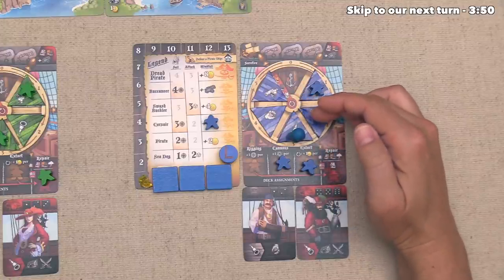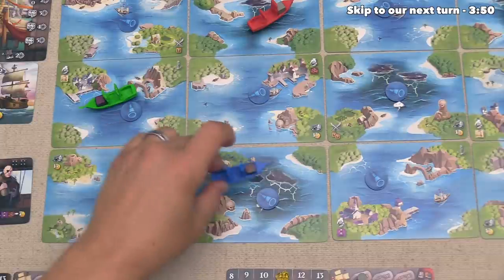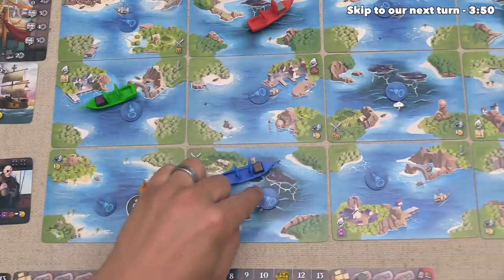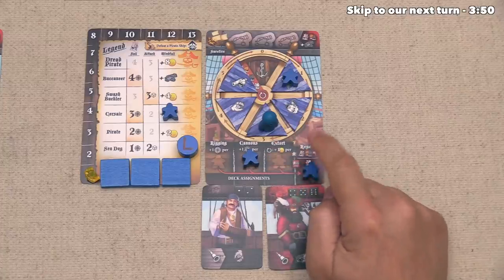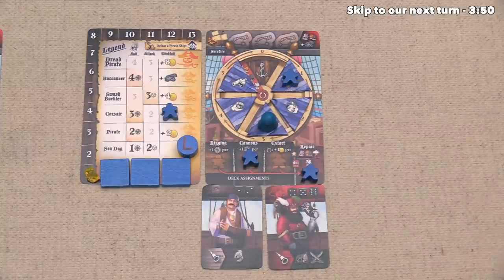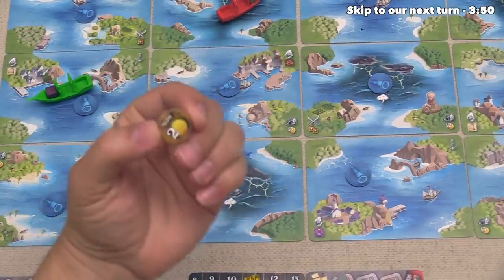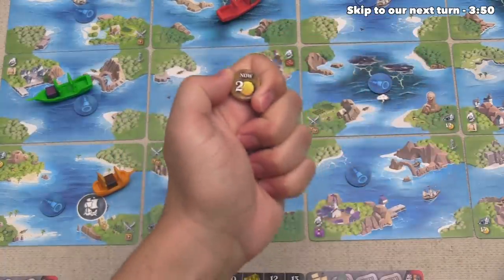Before they do that action, they can sail up to one time, and they will sail over here into a storm. That is going to cause them to be jostled once, and they've decided to move this deckhand down to repair for that. Now it's time for them to do a search action, which lets them look at this token right here — it will immediately give them two gold, and then this is removed from the game.